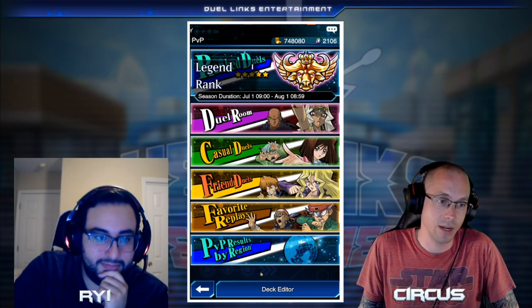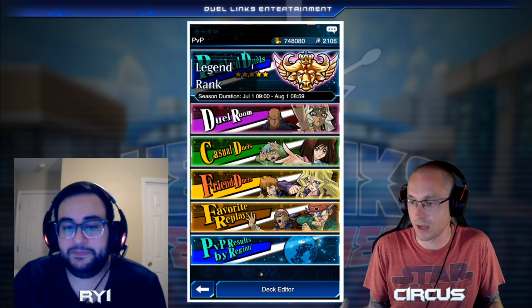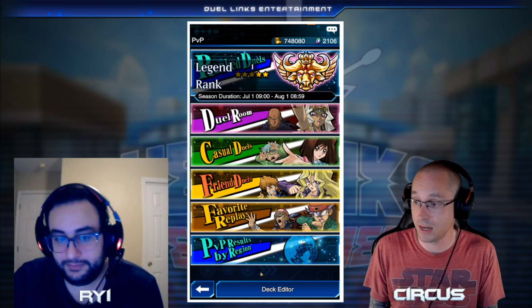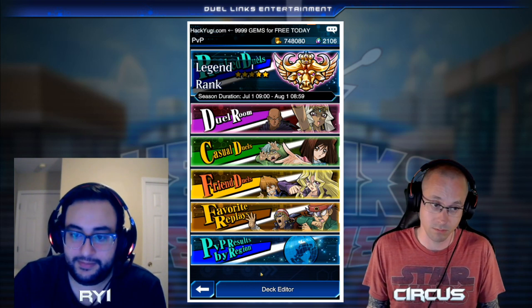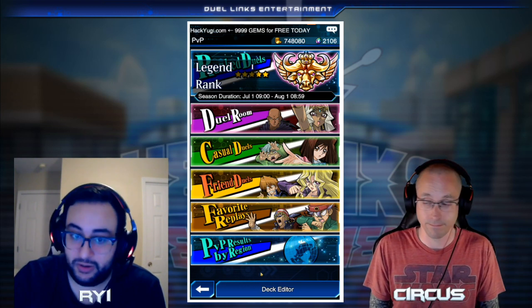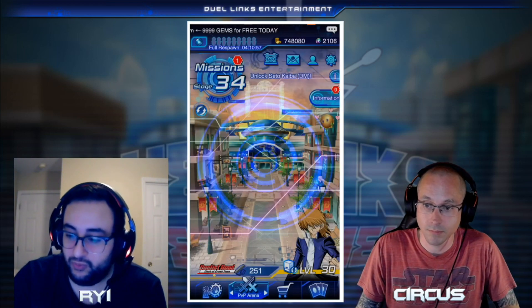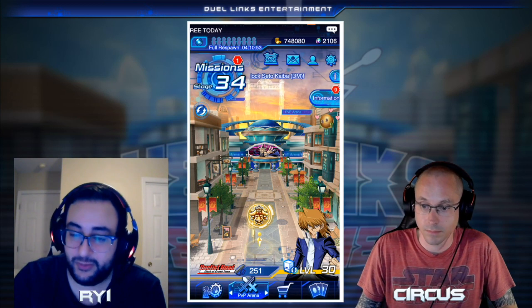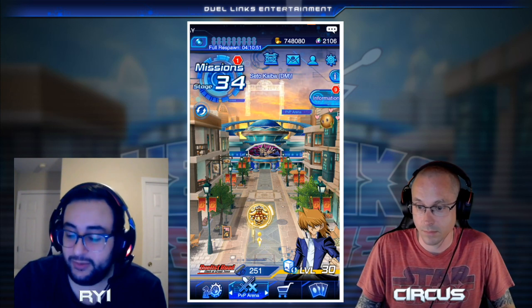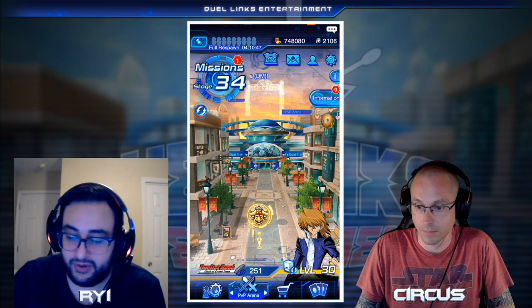People are asking: 'I've got my staples — my Canadias, Floodgates, Cosmic Cyclones — should I go after Sphere Kuriboh?' No, do not go after Sphere Kuriboh right now. It is a fantastic card, and you can purchase one copy for real money, but if you want to be completely free to play, I would wait until the 50% off gem sale to get Sphere Kuriboh.